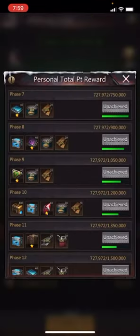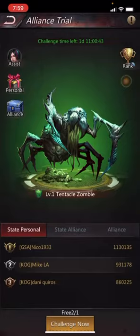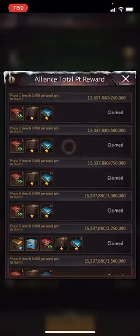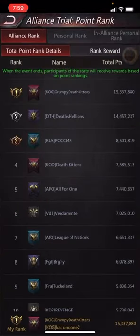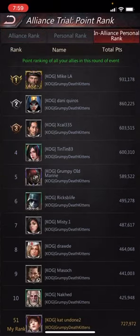This is where you collect your personal points and all those rewards. This is where you collect your Alliance points. This is where you see what rank your Alliance is, how many total points they've got, your personal rank, and an Alliance personal rank.